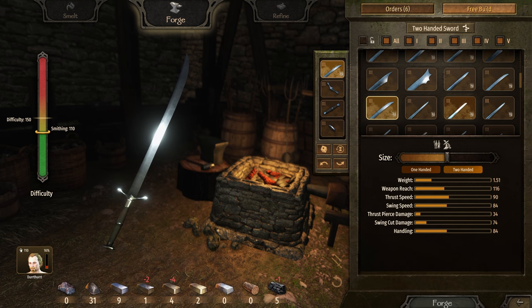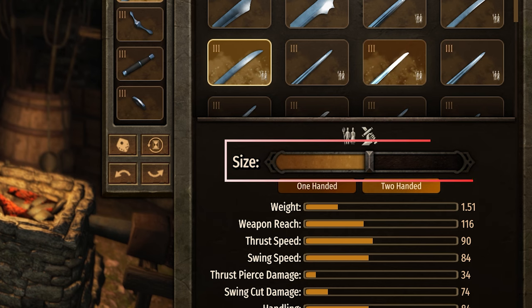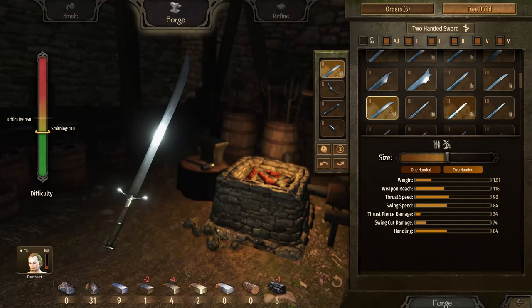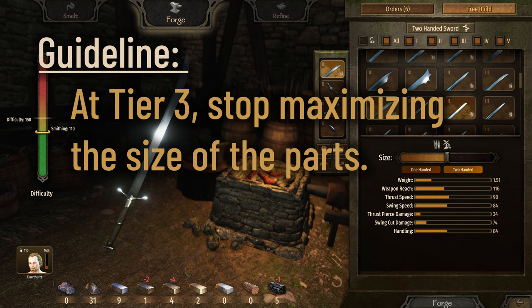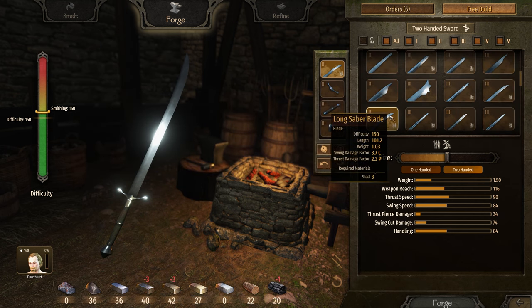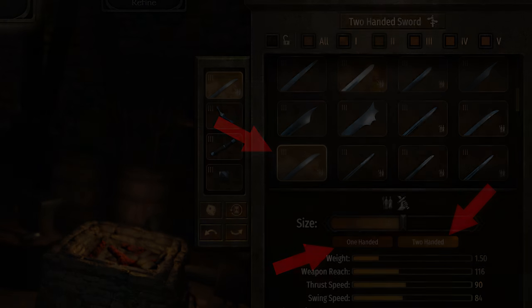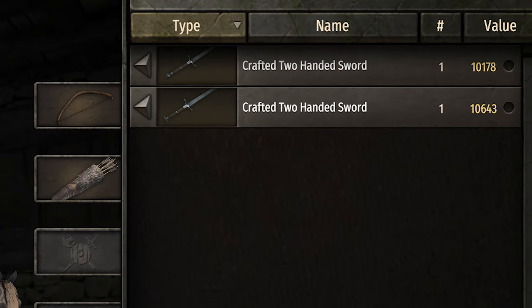Now for tier 3 parts. Once you can make a weapon with all tier 3 parts, stop maximizing the size of the pieces and simply use the default size. In some cases you gain some value, but in others you will lose value with max size parts. Remember, I'm not going for an absolute best min-max recipe — I'm going for a very easy to remember guideline. And that guideline is: at tier 3, stop maximizing the size of the parts. In general, the curved blades will give higher values. A two-handed sword made of all tier 3 parts, with both one-handed and two-handed uses and a curved blade, will in most cases be worth around 10,000 dinars, plus or minus.